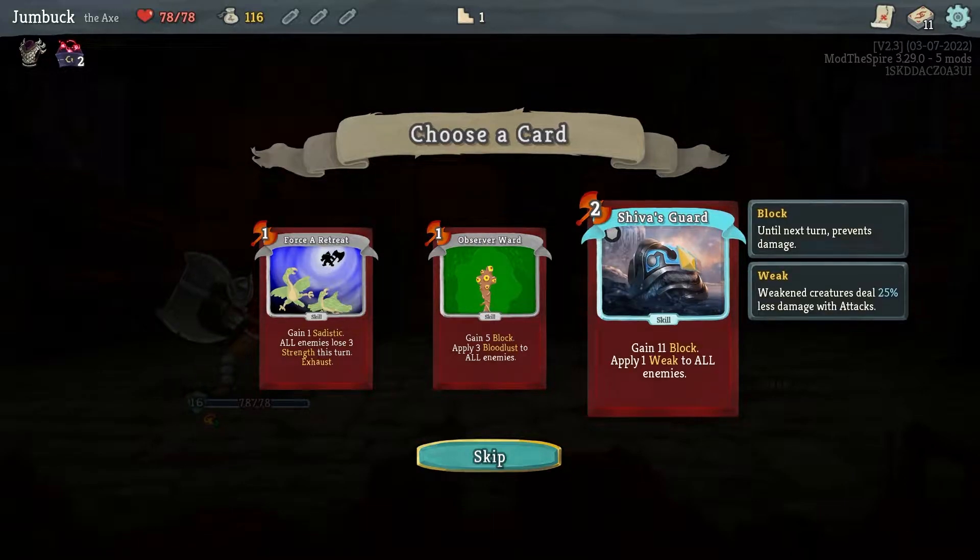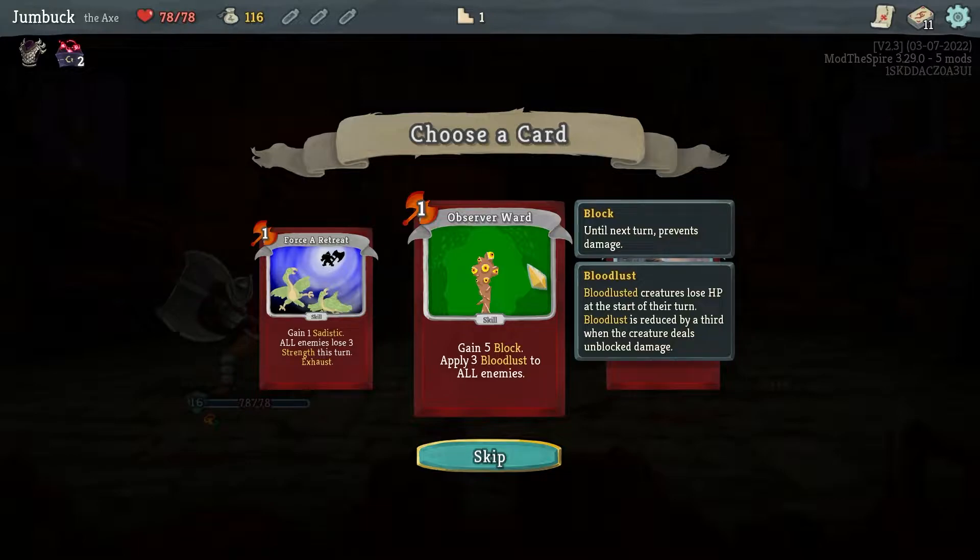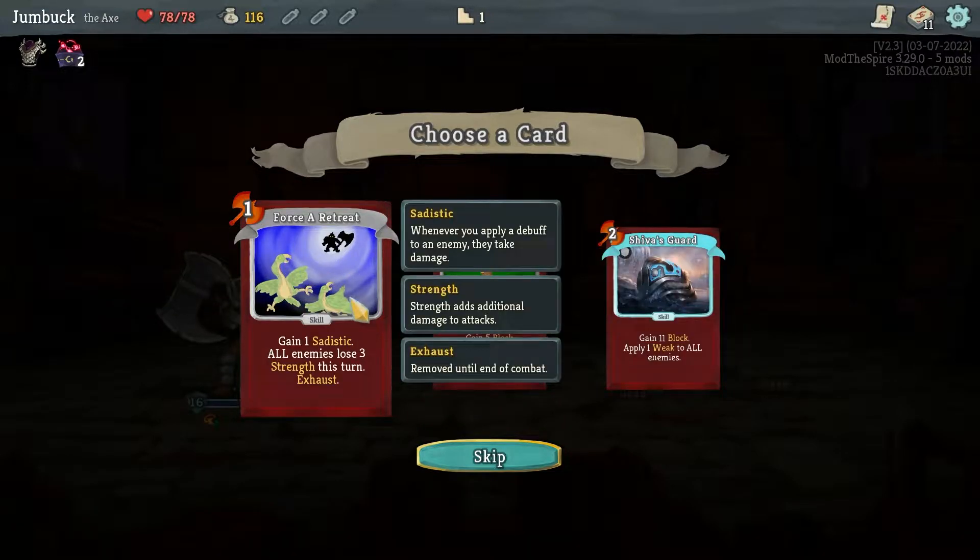Achiever's Guard: 11 block, apply one weak. A Ward: 5 block and 3 Bloodlust. Bloodlust — creatures lose health at the start of their turn, but it's reduced by a third when the creature deals unblocked damage, so it's only unblocked. This seems pretty good. But what's Sadistic? Whenever you apply a debuff to an enemy, they take damage — I'm guessing equal to the amount of Sadistic.